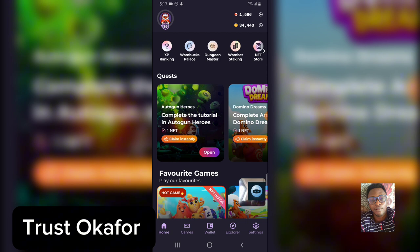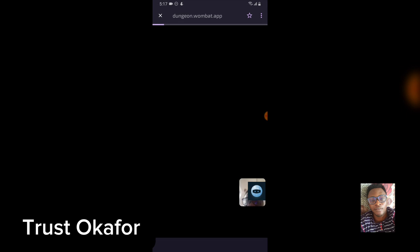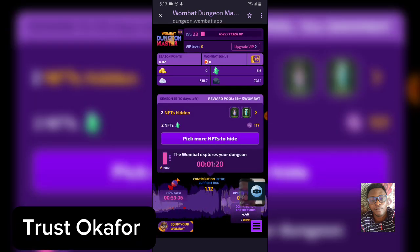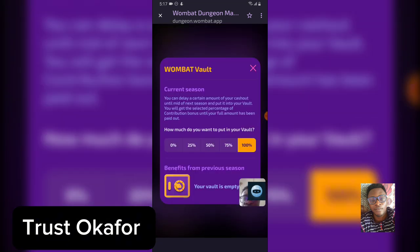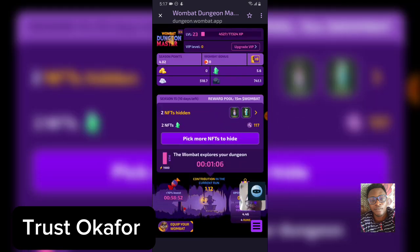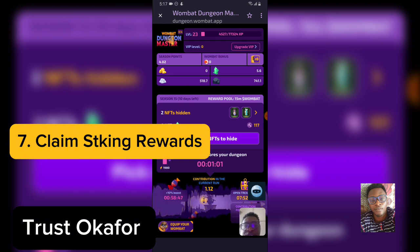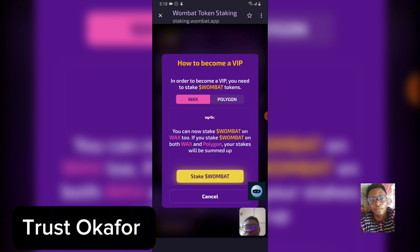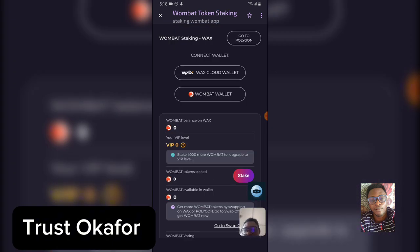After staking, you will be getting free rewards every time you come in. Do not forget to always claim your tokens as a Wombat earner. When you have staking active, you get a bonus, gold, and a season pass. You can see all the rewards, but my vault is empty because I am not staking right now. If you stake, you automatically get the premium version and you will earn a lot more. You can also click 'Upgrade' to be directed to the staking area.